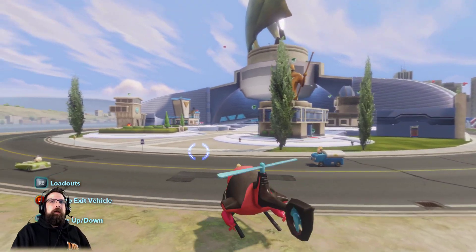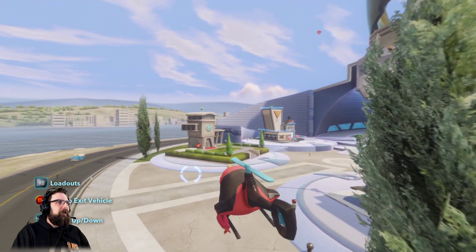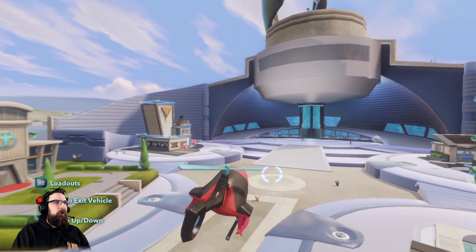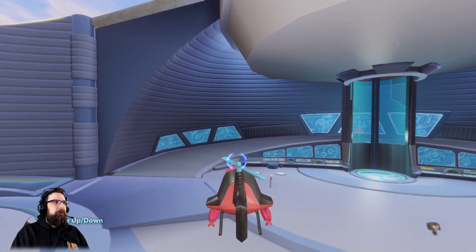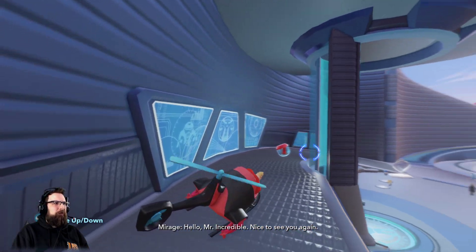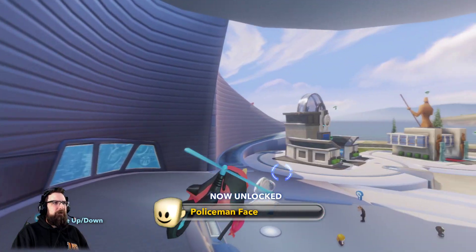By the way, I'm Mr. Incredible in the Incredicopter — I feel that's the easiest way to do it. Next one is actually going to be inside the HQ, right behind the elevator. This is going to be the policeman face. Let's see if we can get there with the helicopter. Of course we can. Boom! Policeman face.